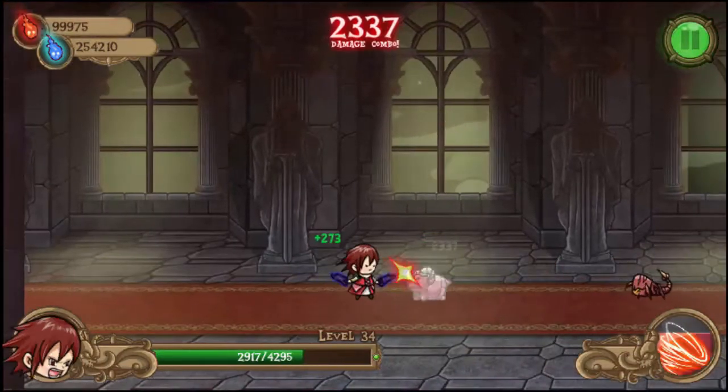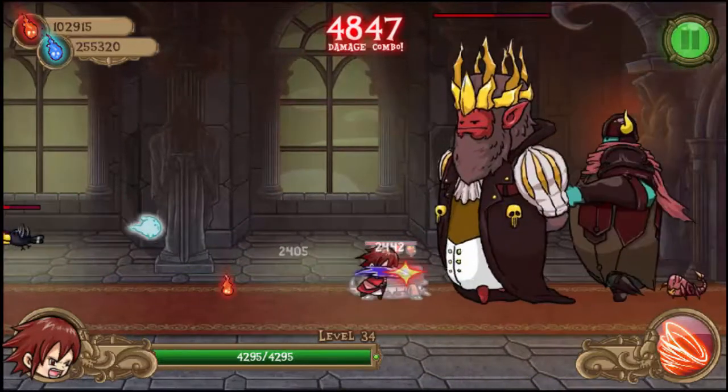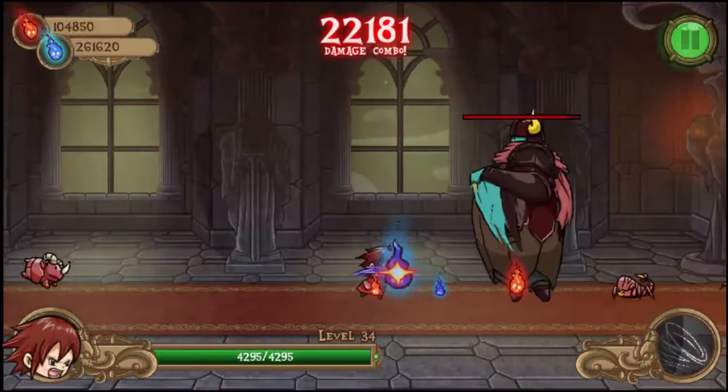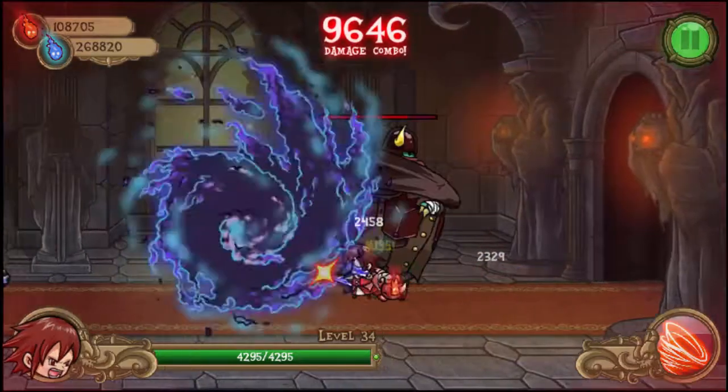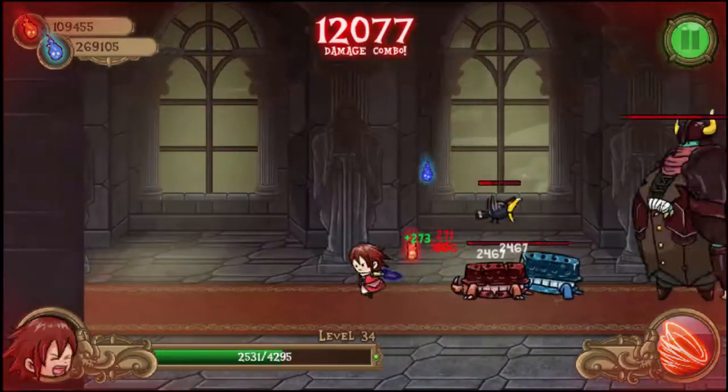Once you get the boss to low health, he will no longer teleport away but will teleport directly in front of you. To get away from him, just run one direction, wait for the teleport, then run the other direction. That way you can get away from him and regenerate your health in peace.